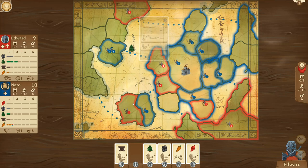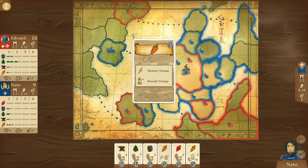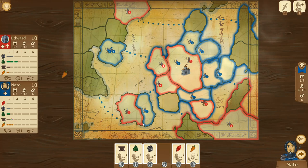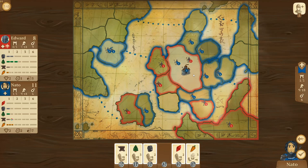There's a destroy troops card here that lets you both destroy and recruit. I'm going to select my opponent and destroy that troop, then recruit a troop out of my new city so I can expand. I'm looking to take over that continent now, which is great.